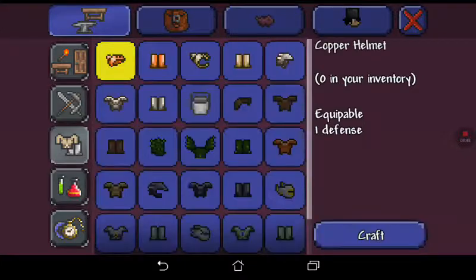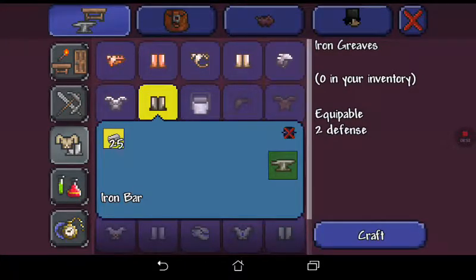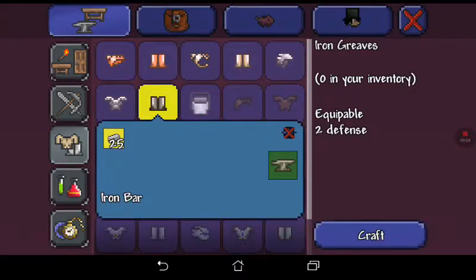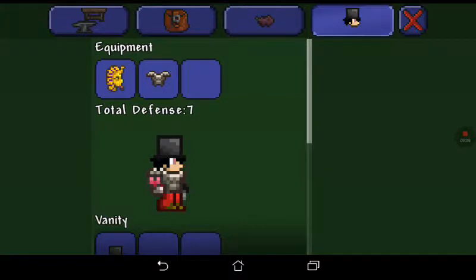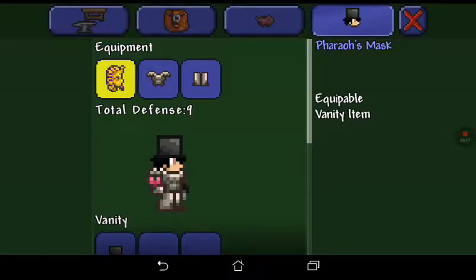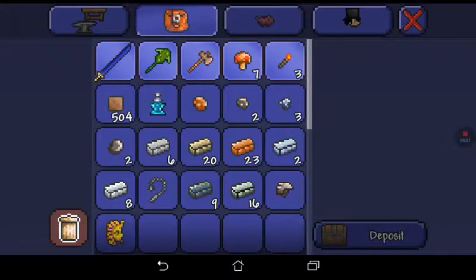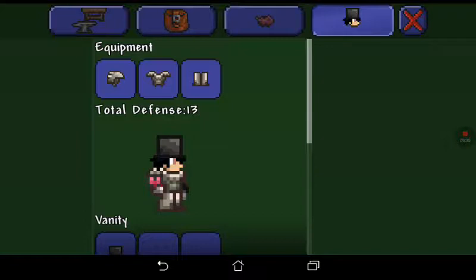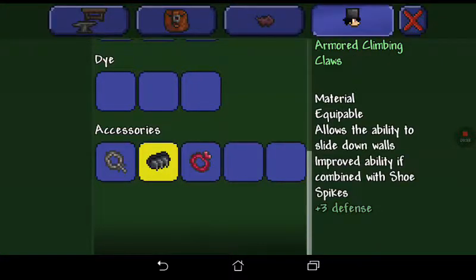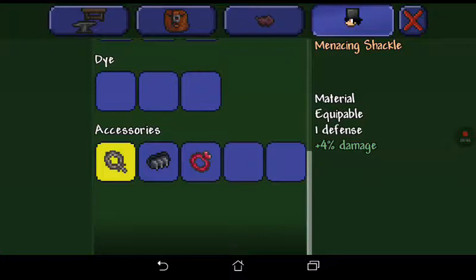Hey, we can make some stuff! Armor's what I want. Where do you put the flippers? You wear them in the accessories slot — where the shackles and stuff go. You make an iron helmet and it does 2% damage. There we go, we've got some better armor — let's put them on, I've got blue toes. Now we've got thirteen defense, that's pretty good. We've got a band of regeneration which makes my life go up, climbing claws which mean I can stick to walls, and the shackle gives more defense and damage.